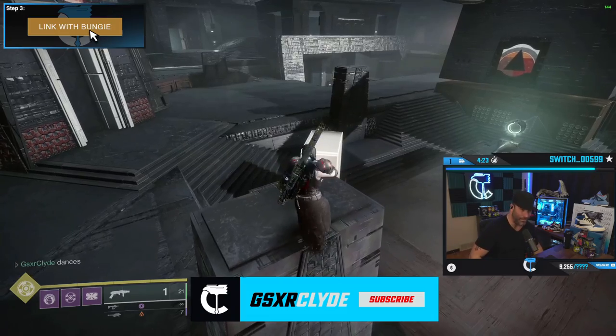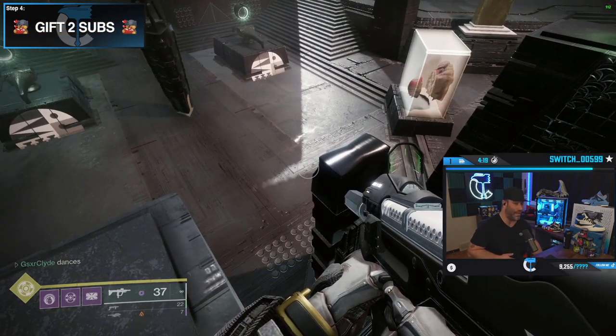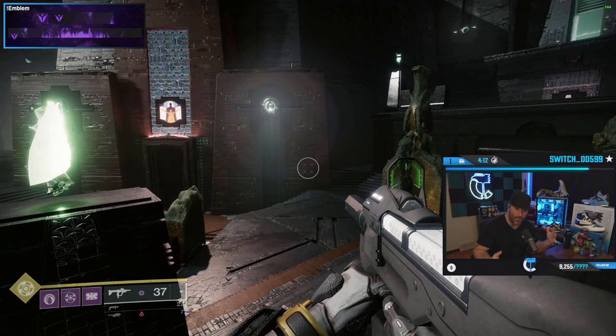The obelisk encounter — a lot of people are probably struggling on this because their teammates just make them stand there and do absolutely nothing. Well, not today. We're going to learn three different ways to do this encounter.